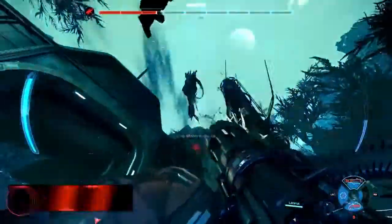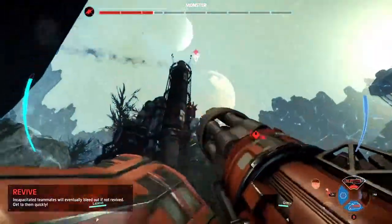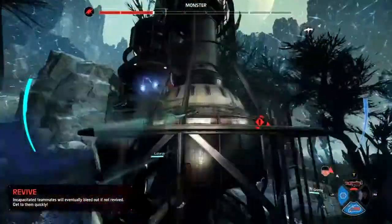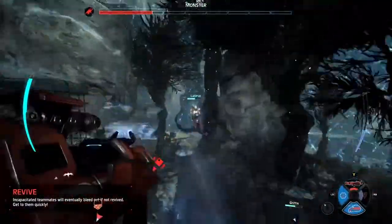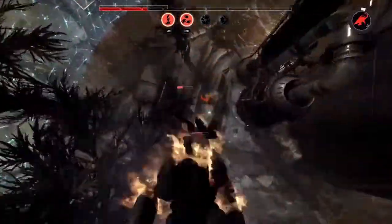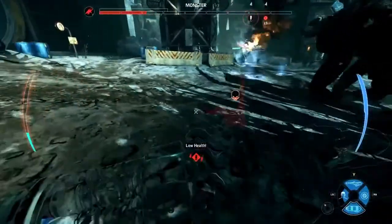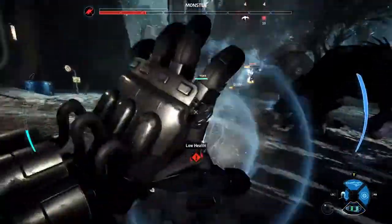Jay Party doing big damage as the monster. As you can see here, ladies and gentlemen, we are mixing and matching hunters. In the game of Evolve, you always need assault, you always need trapper, medic, and support. But within that, you're able to mix and match characters. We've got Hank on support, Griffin on trapper, and here comes Lazarus with the Lazarus device as the medic.